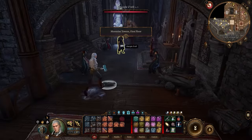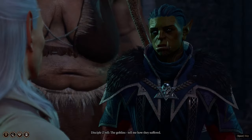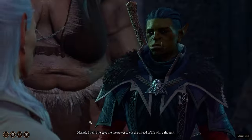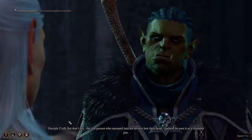When you reach the top of the stairs, turn left and engage in conversation with Commander Zirel. Make sure to play along until you've completed the conversation. Once this is done, she will provide you with a key that will open the door to Balthazar's room.